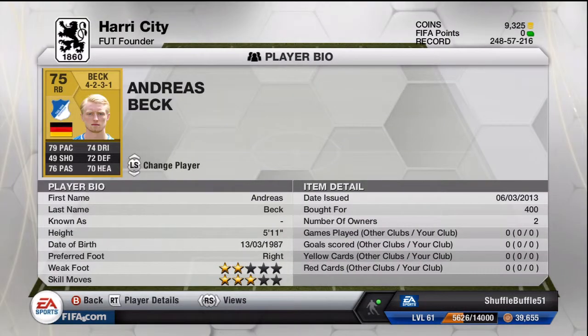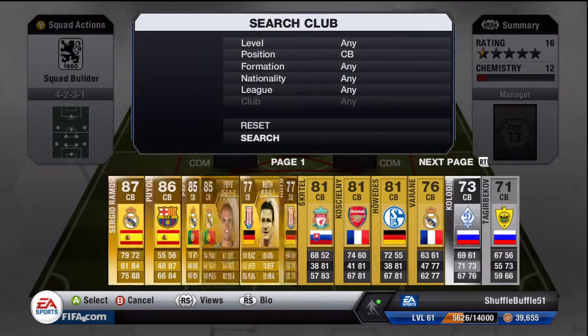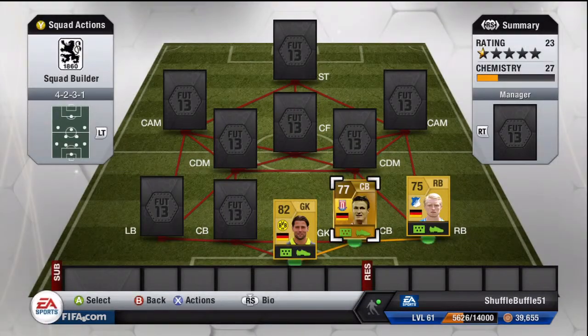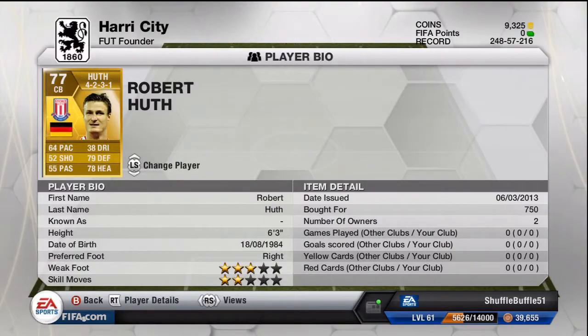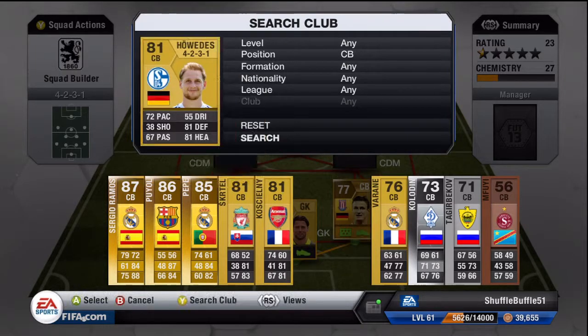Then we've got Andreas Beck at the right back position, 400 coins for him. Although he has only got 2 star weak foot and 3 star skills, he is a wonderful right back — an absolute beast at the right back position especially for his rating which is 75. We've got Huth at the right centre back position for 750 coins. He has got a 3 star weak foot which is okay, and although it seems like he has 64 pace, his strength makes up for that. He is an outstanding defender especially for his rating.